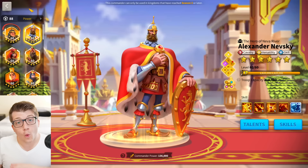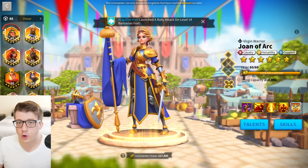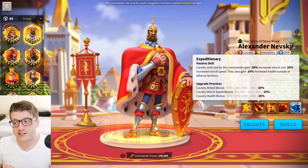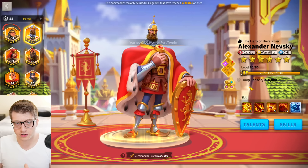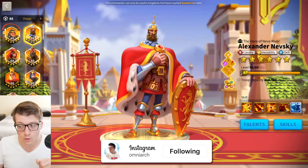With that out of the way, the first commander pairing I'm going to recommend is Nevsky with Joan of Arc Prime. When you first enter KvK3 and Season of Conquest, this is going to be one of your most important marches. If you're only building a single cavalry pairing, this is the absolute way to go — massive debuffs and tons of stats on Nevsky, really nice single-target damage, and insane AoE damage from Joan of Arc plus the supportive nature of her active skill.